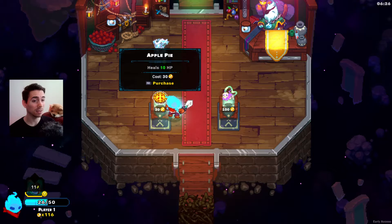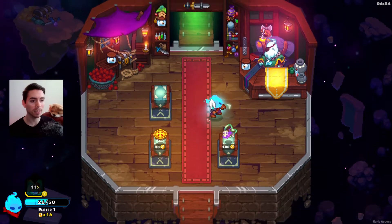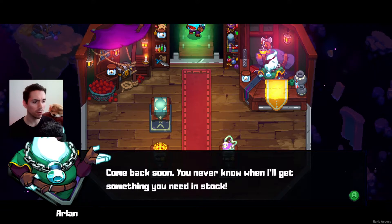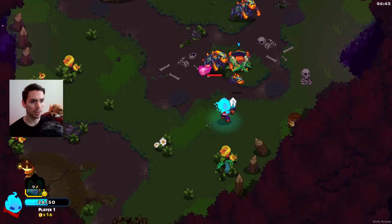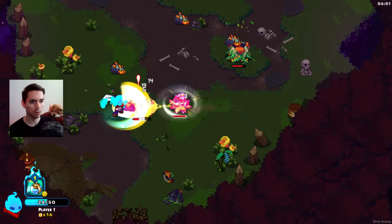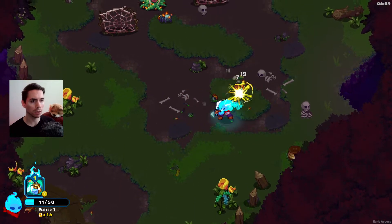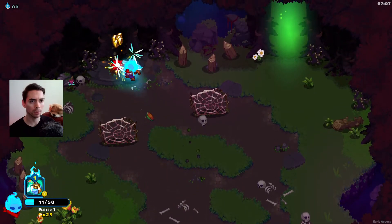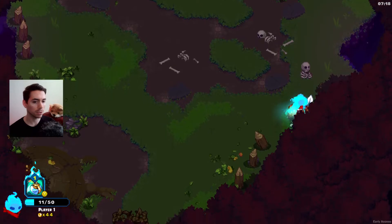Heals 10 HP — I mean, I need it, I do need it. But I really want to get an epic relic. I'm going to die, aren't I? I took too many hits in that boss fight. Next recording, I'm going to move the camera to the right side just so you can see the faces of the people talking more clearly. Oh, that was my Chain Lightning! I could have used this money earlier, that's for sure.